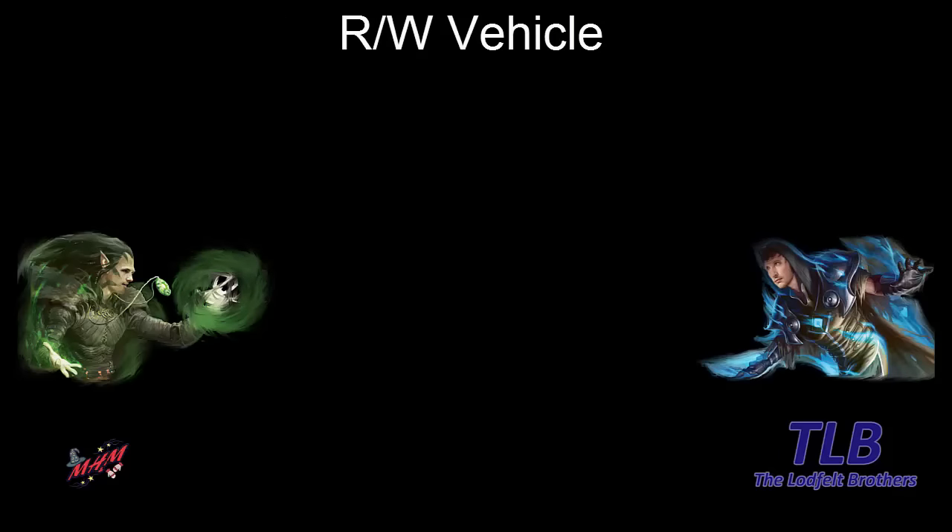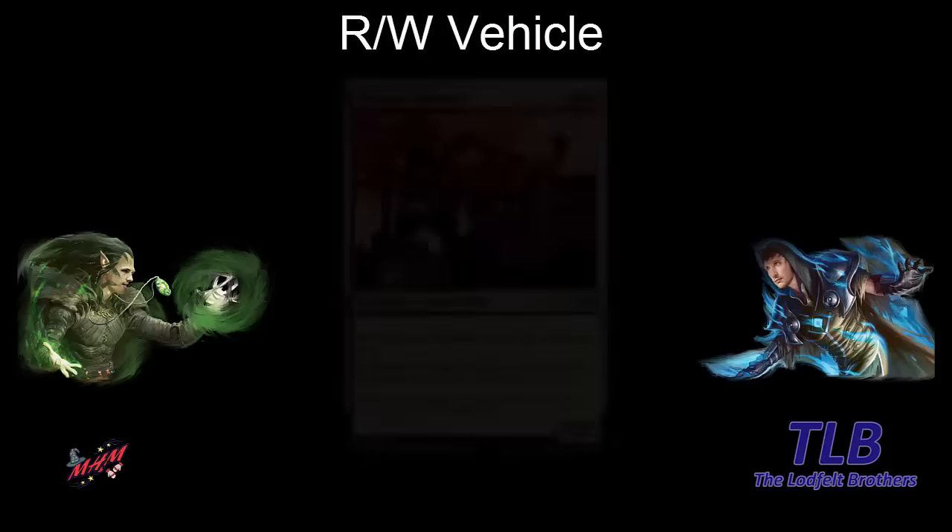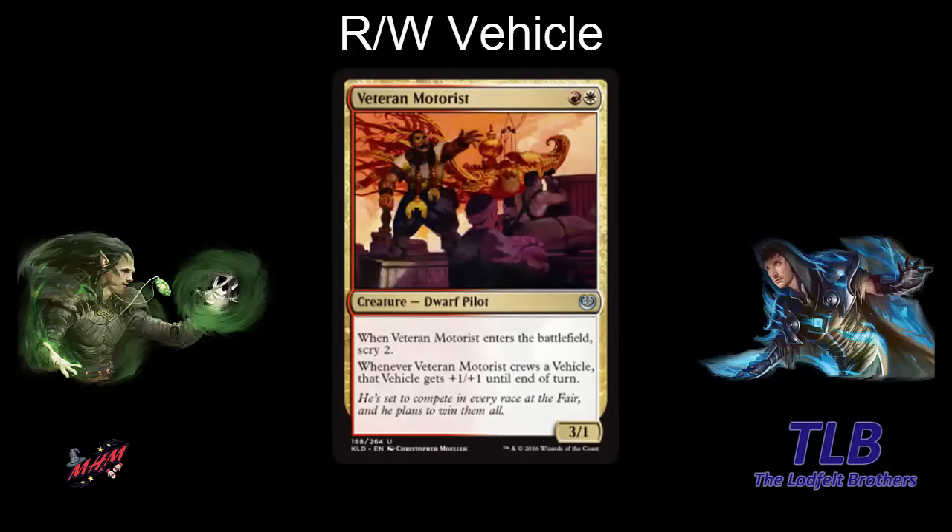Time for red-white. We have Veteran Motorist — motor suggests vehicles already. It's red and white, a 3-1 dwarf pilot. The three power makes it good at crewing. When it enters the battlefield you scry two — searching through your scrap yard for the vehicles. When it crews a vehicle, that vehicle gets plus one, plus one until end of turn. So this says play aggressive vehicles. Boros is usually aggro, and now they care about vehicles instead of equipment.